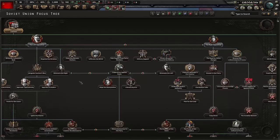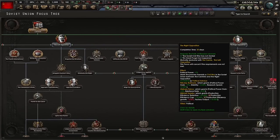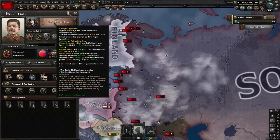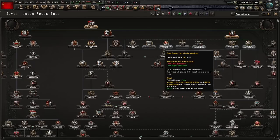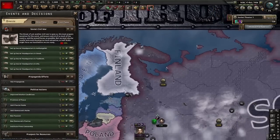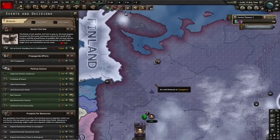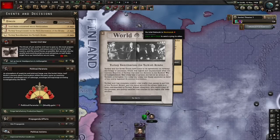Now we have to choose whether or not we're going to be going with the center, the left opposition or the right opposition. Today it's going to be the right opposition - it's my favorite of the Soviet paths so I like to play it. Our next two focuses are going to be 'gain support from party members' and 'cooperation against Darlene'. Next up we're going to have to start expanding our states. Our base today is also going to be in Archangelisk, going for states such as Onalets and Volgadir and up to Mamansk - five states, and that will be enough.